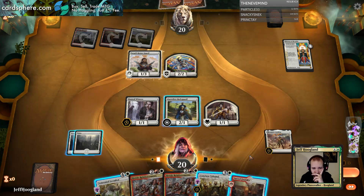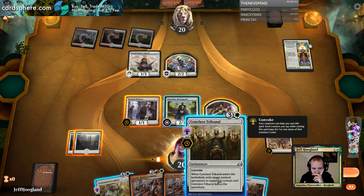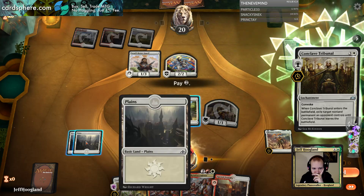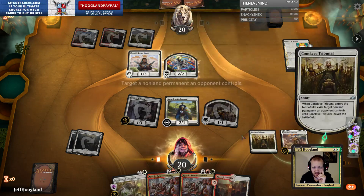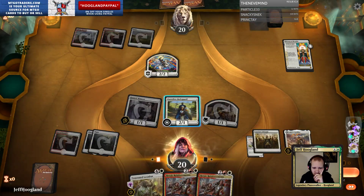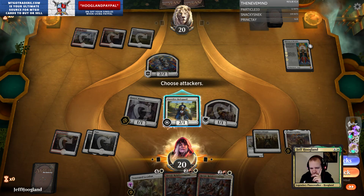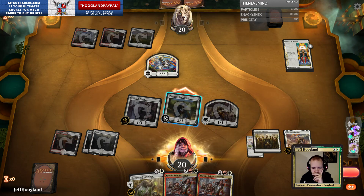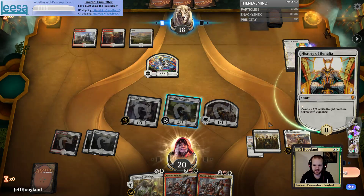Land is a good draw, especially a red land. I'm gonna go ahead and take Takatli Honor Guard here since I have the reinforcements in my hand. I'm not going to offer this trade. Actually, I'm gonna offer this trade — I don't think they're gonna take it. Give all these a +1/+1. That's a pretty free two points of damage. I think if they do end up taking it, I'm okay with that.